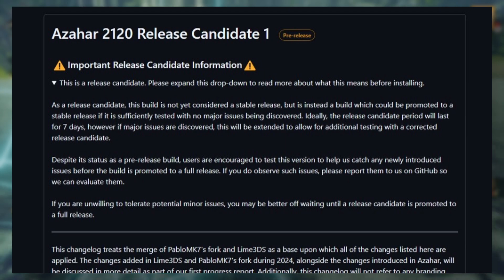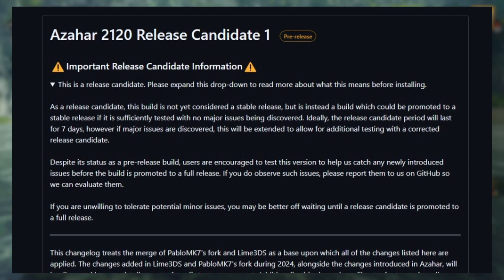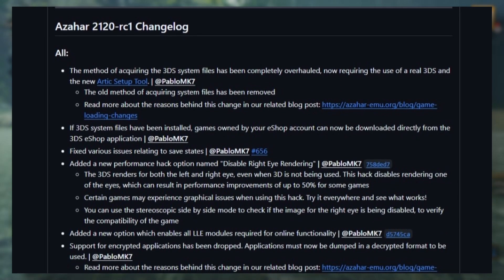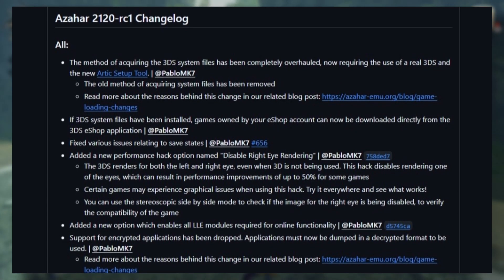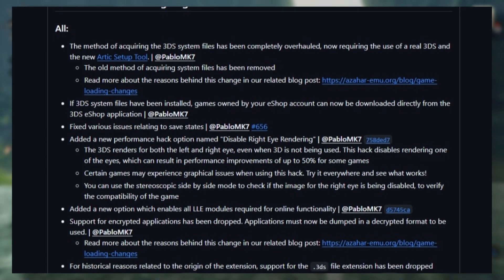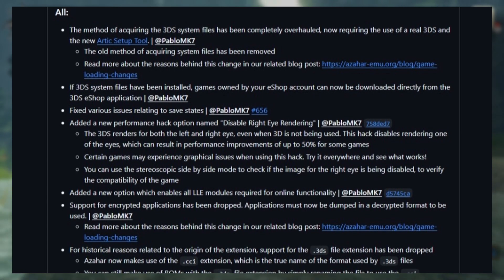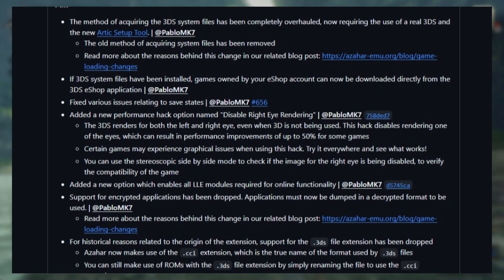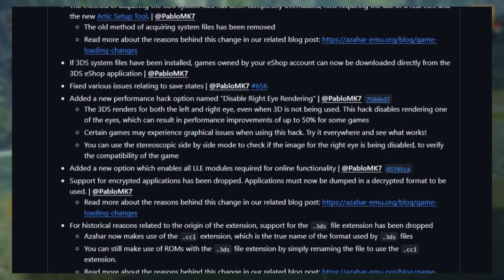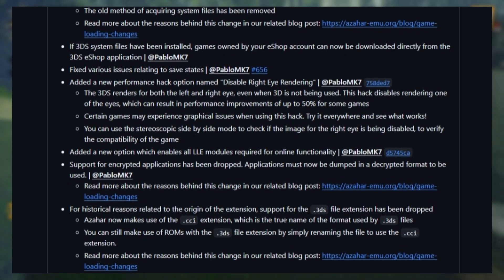If you want to test this build, Azahara 2.20 release is available for download on the official GitHub. Change logs include overhauled method of acquiring 3DS system files, save states fixes, new performance hack option to disable right eye rendering, new option for enabling all LLE modules for online functionality, and encrypted application support bin drop — this means only the encrypted format will work.